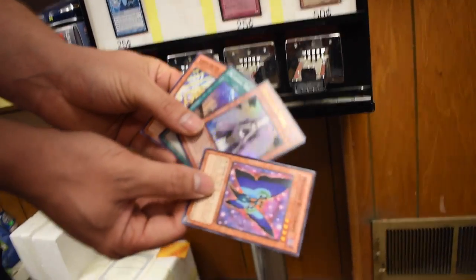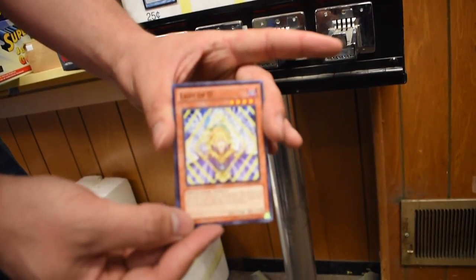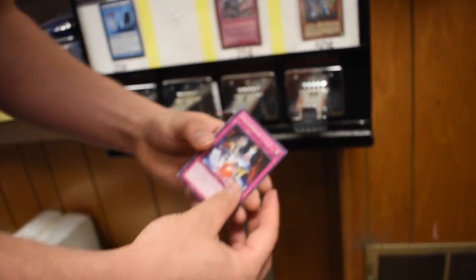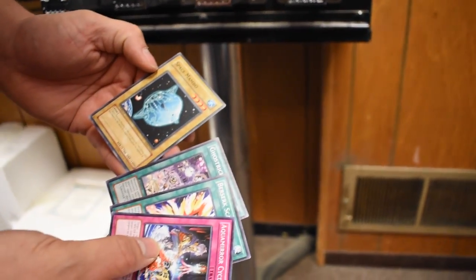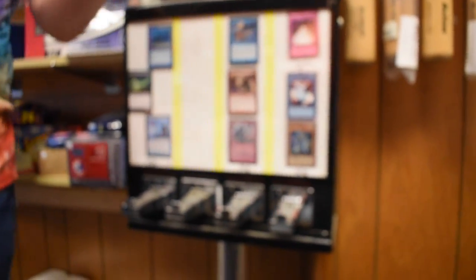That's worth 50 cents probably. Lady of the D - let's see the D. That's a nice D. Where's baby D? Zip flop. Aqua Mirror Cycle, Berserker Scales, Ghost Trick Parade, and a Space Mambo - I've never even seen that before. Starter Deck 4, first edition.